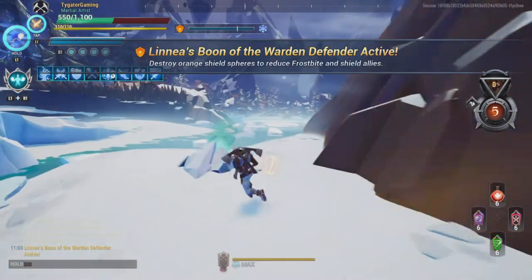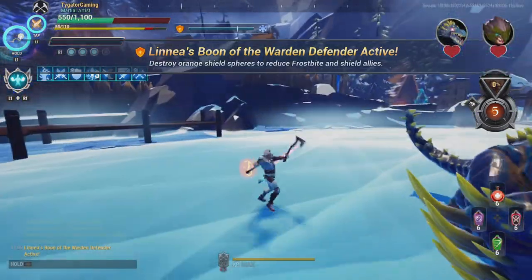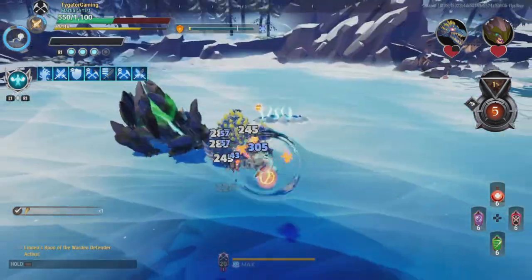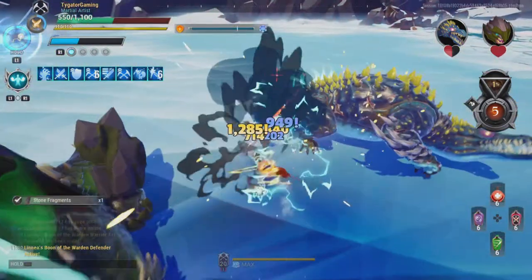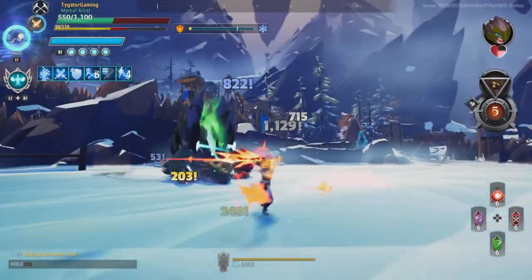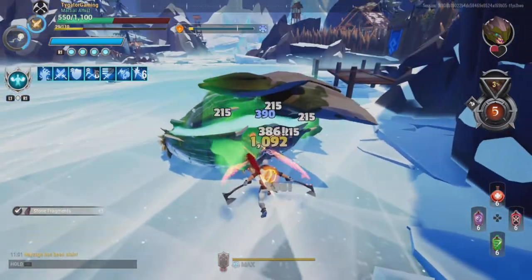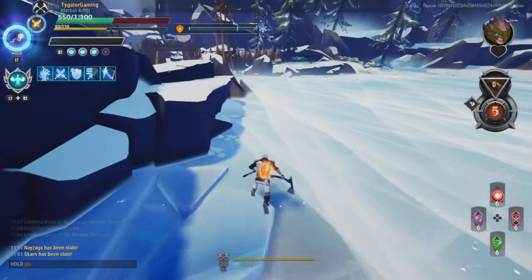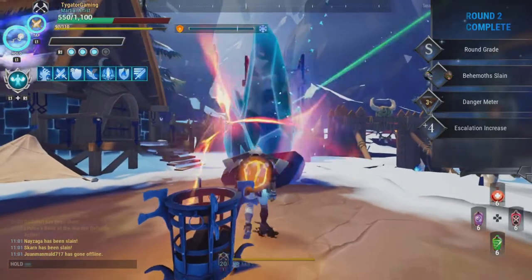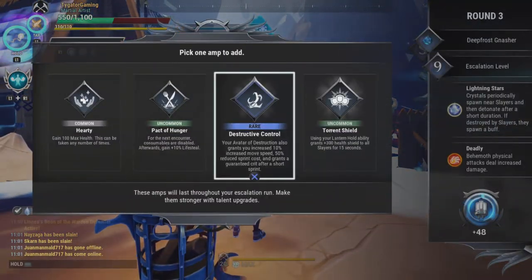I see people always bringing up frost escalation builds asking what to use, but I think it's very simple — you just use the same builds that you've been using this entire time. Avatar of Destruction literally gives you more crit chance, and if you get the amps you'll be able to do even more damage.